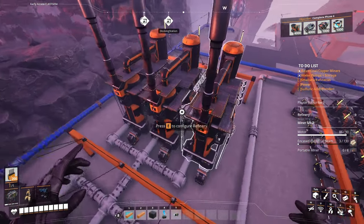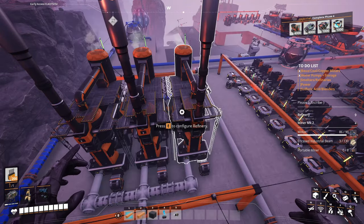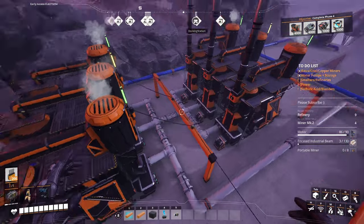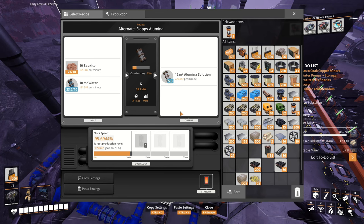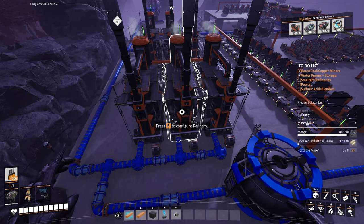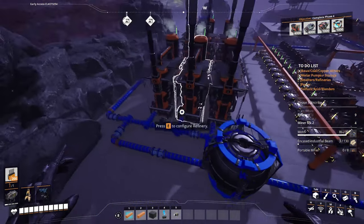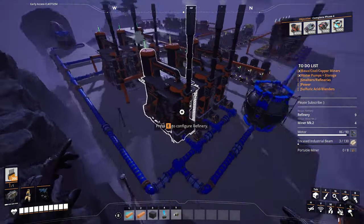I'm not 100% sure how well this is going to go. Cross our fingers and hope for the best. Seems like it's working so far. These refineries take so much water — almost 200 water per minute on their own. This is where I think things get a little complicated in the water manifold line, because some of this stuff requires the output of everything to feed the water back in.